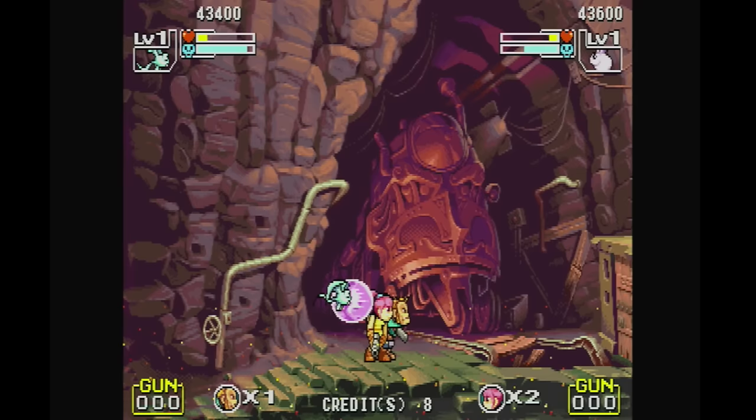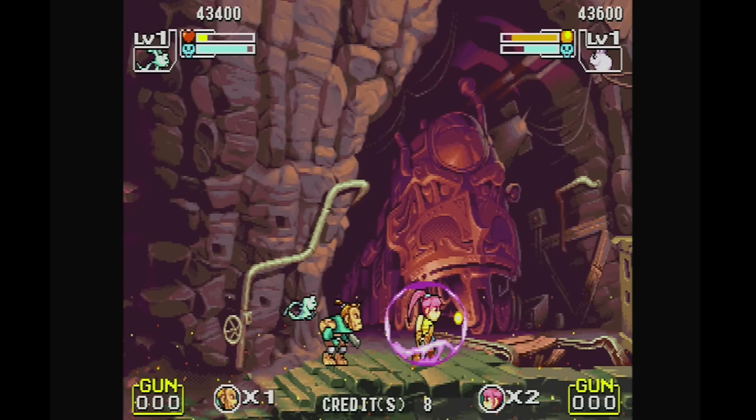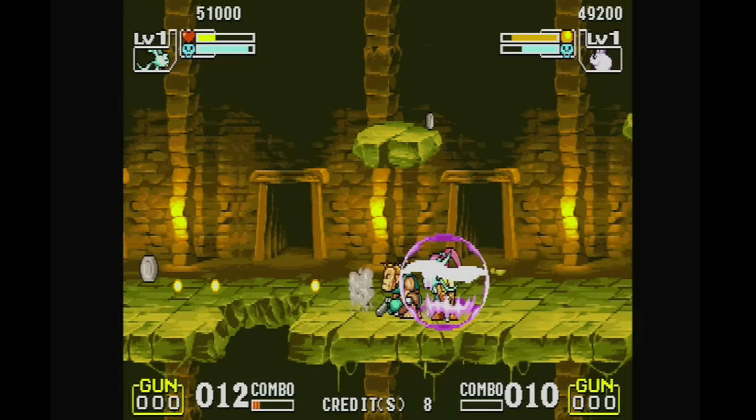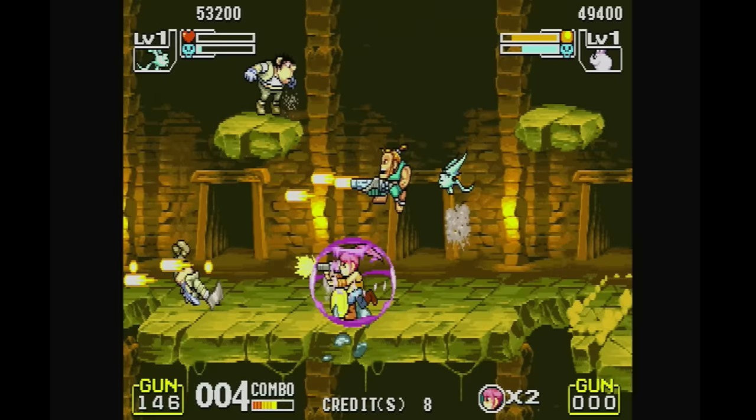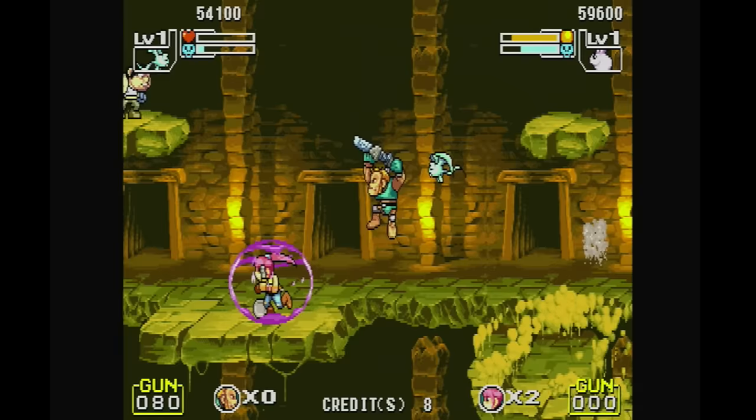Then it becomes a projectile. You have to hold the button. So you hold in the shot button — after getting him off his shield. The Chinese were notorious for taking existing games and hacking the hell out of them and making their own games. Do you think they hacked one of the arcade Metal Slugs to make this? I have no idea. Demon Front. Have you ever played their other game? Demon Back? Demon Sight?